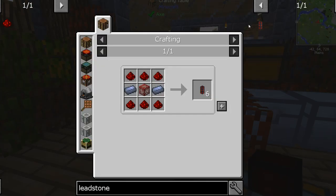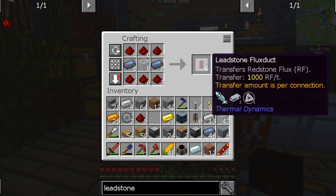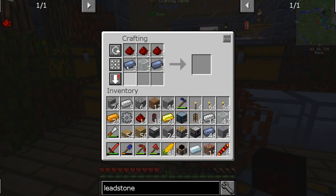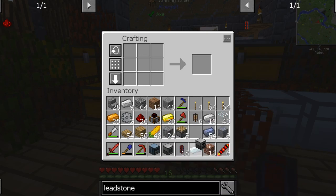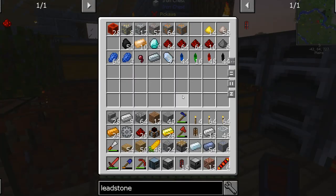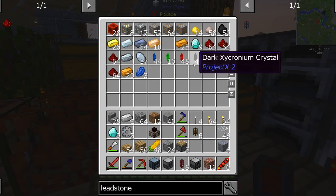We are still going to need leadstone flux ducts — these things right here. Not too bad of a recipe. I'm going to do more than one of these because I just know that I'll need them throughout the pack. So 18 of those sounds good. Let's start getting down and making some of this stuff up because our inventory is getting very busy. Let's start putting some things back in here as well.